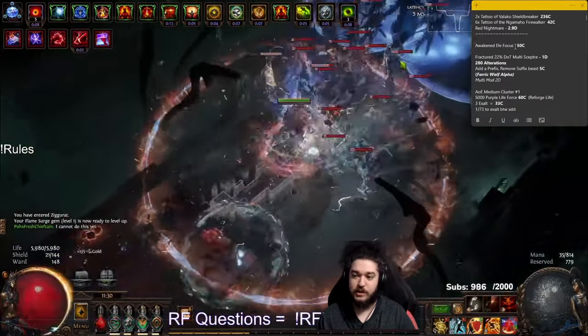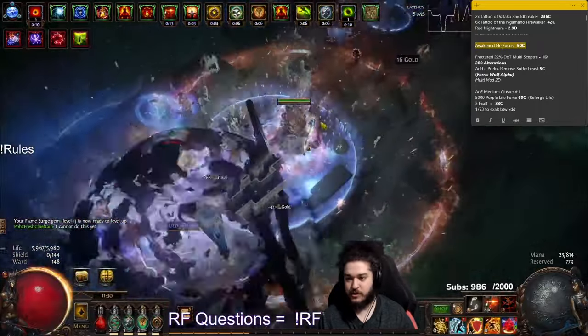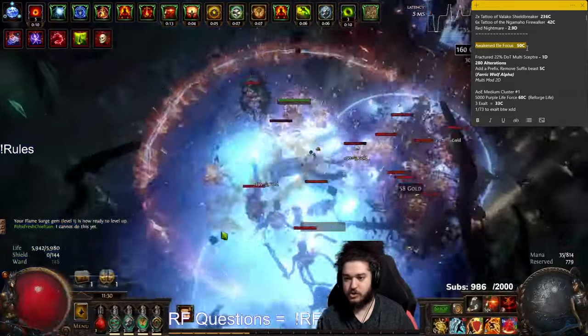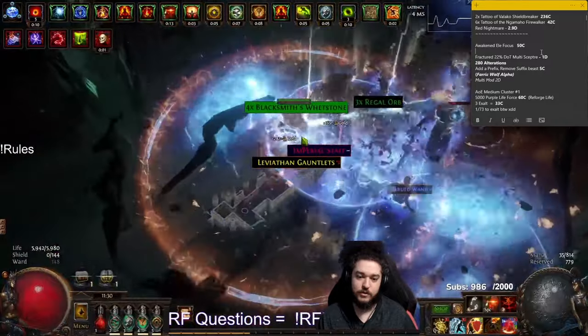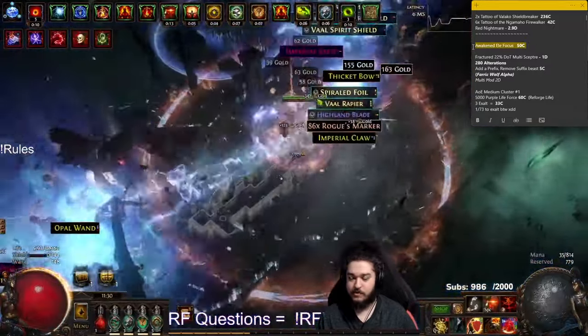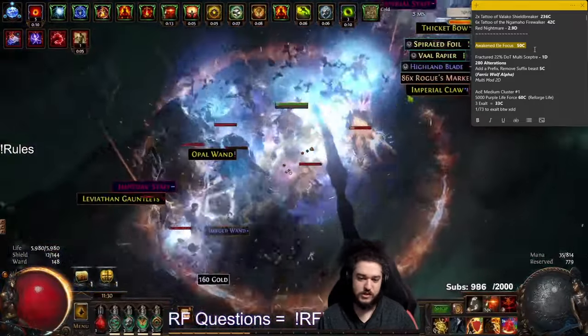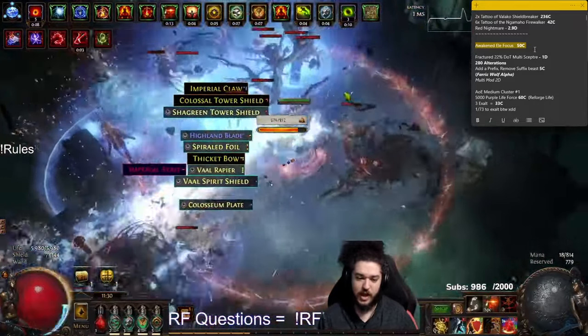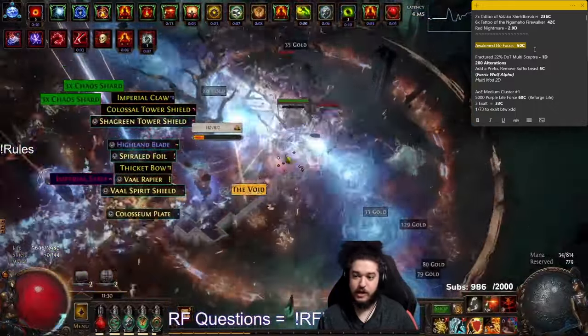Let's talk about the upgrades leading to there. I bought myself an Awakened LE Focus. I didn't put an image for this because most people know Awakened Gems are just the stronger version of your regular gem. These are always good to grab as early as you can if they're not expensive, because you can just level them as you go. There are ways you can level them with Bestiary and stuff, but I enjoy the progression of the character, so I like getting the gems early and leveling them.